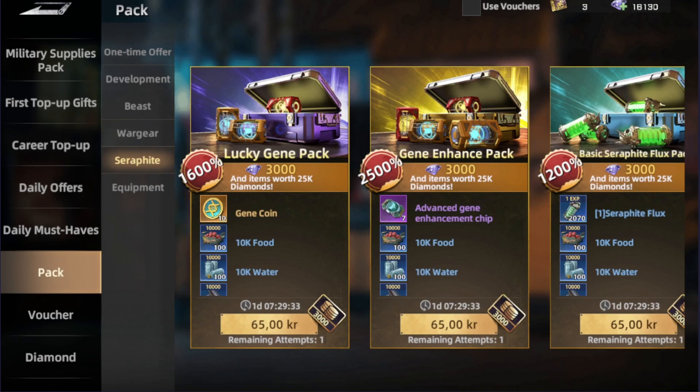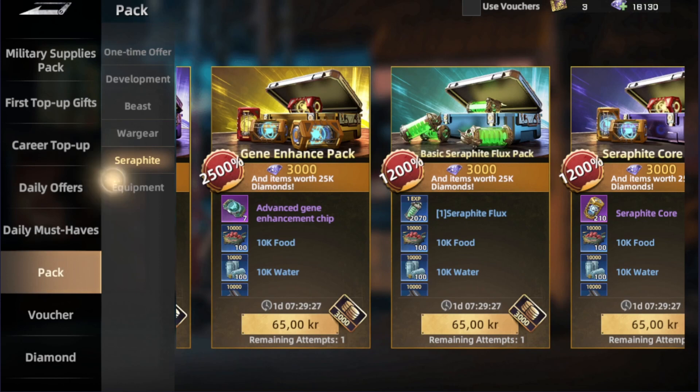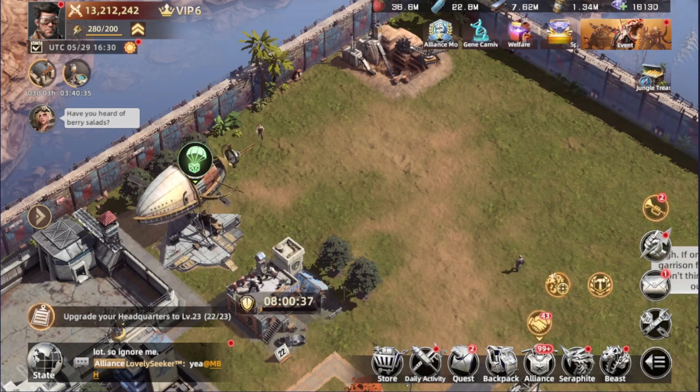The Seraphis pack is really good, especially because it helps with fights in the exploration pass. The equipment pack I wouldn't go for, at least not in the early stage.